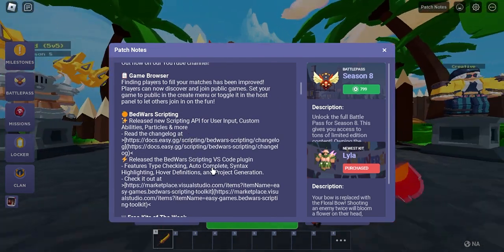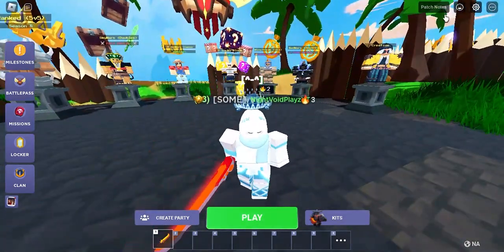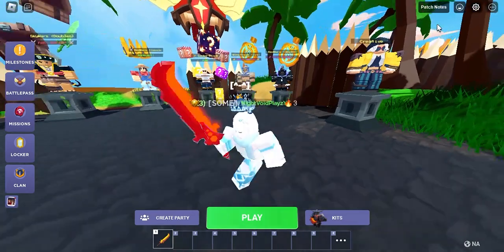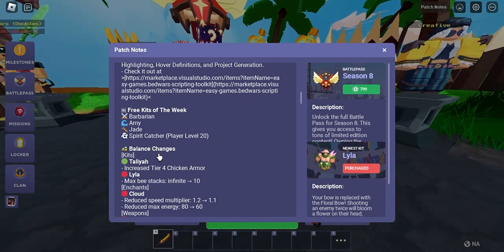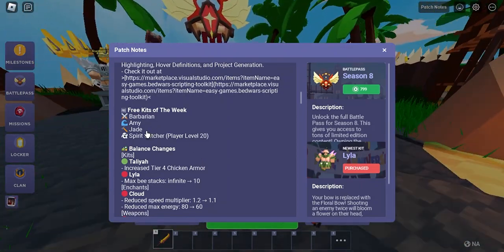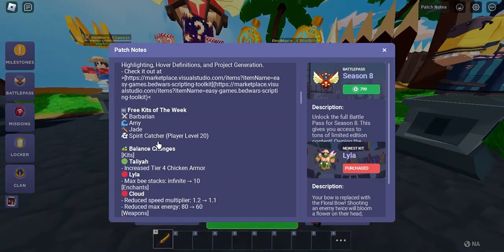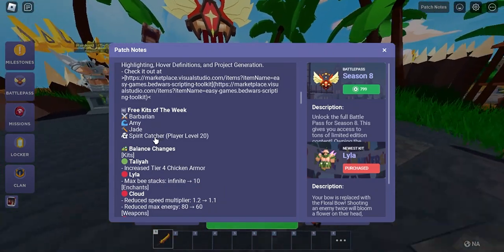We also got some new scripts for Creative mode. These scripts are brand new — go to Creative mode and you can add them just for fun. We also got the free kits of the week: Barbarian, Amy, Jade, and Spirit Catcher, if you're a level 20 player. Personally I think the best kit is Barbarian. Amy is decent — mid-tier, not overpowered.